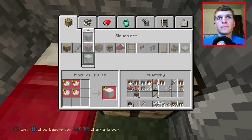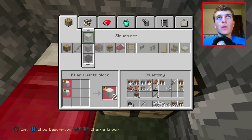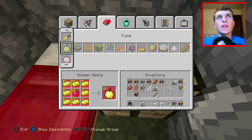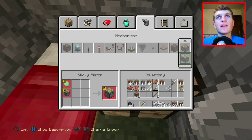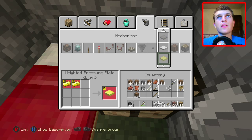Oh, block of quartz — that might not look too bad. How do you get quartz in this game though? That's what I don't know. Block of quartz, huh? Snow — no, we don't want snow. Chisel quartz block. Maybe we should do quartz. How do you get quartz though? That is an interesting block. I don't know how to get it. I don't play this game enough to know how to get everything.